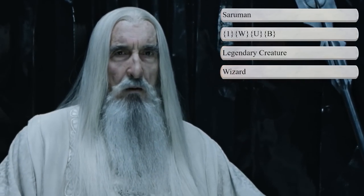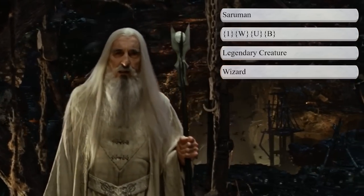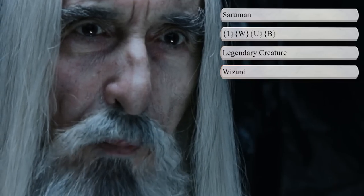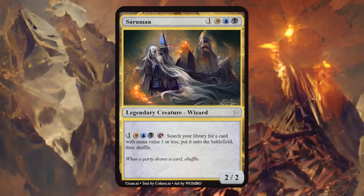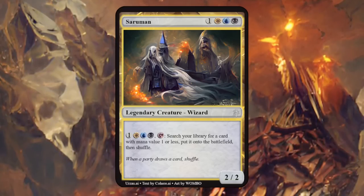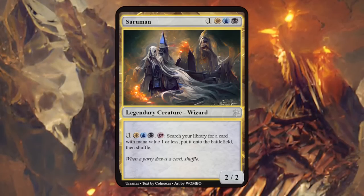Then we have Saruman, the wizard's leader and chief of the White Council that opposed Sauron. His studies of dark magic eventually led him to desire the One Ring and lust for power — a complicated character with white, blue, and black elements, a wizard similar to Gandalf. Saruman is a 2/2, and for 4 mana we can tap it to search our library for a card with mana value 1 or less and put it straight onto the battlefield, then shuffle. A little bit expensive to activate — could even just be a tap ability — but I like the idea of Saruman trying to find the One Ring in your library to cheat it into play.